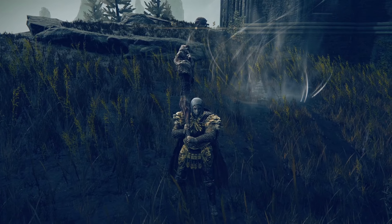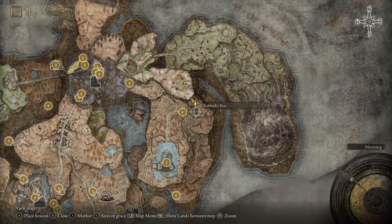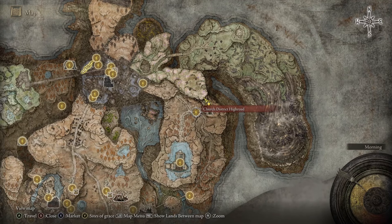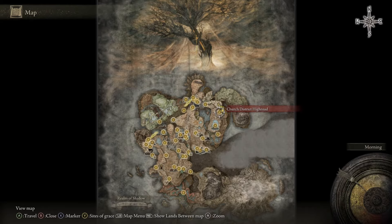We're going to show you how to unlock the spirit spring and also unlock the elevator inside of Ranni's Rise. If you haven't been here yet, the Church District High Road is the closest Site of Grace, and it's right here on the map.